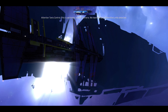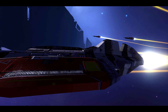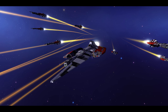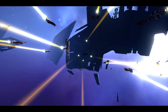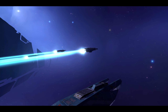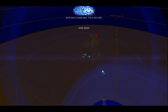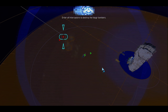Attention TANIS control, this is perimeter station Chimera — we have multiple unidentified units detected. Signal indicates a Vaygr bomber strike force. This is a scramble alert, all pilots to their stations, to their weapons. Chimera base, this is Blue Leader — enemy units locked in, awaiting orders. This is not a test. Interceptors have been launched from Chimera. The enemy must be eliminated. Order all interceptors to destroy the Vaygr bombers.